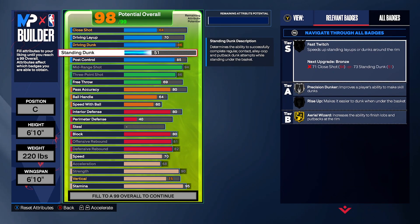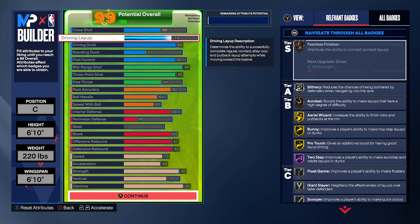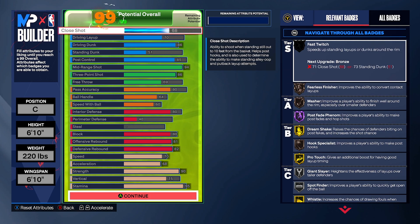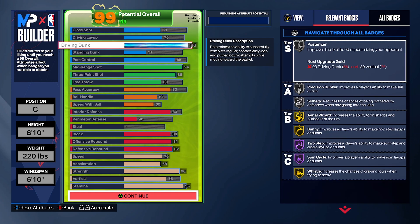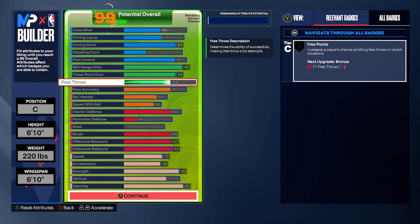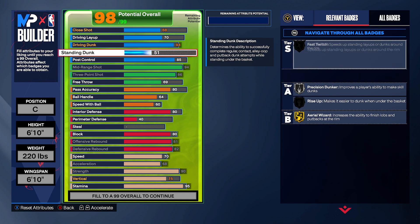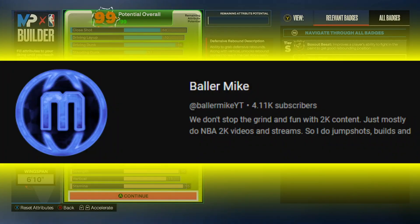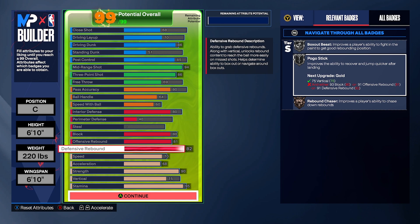Standing dunk isn't really necessary, so you can sacrifice it to upgrade driving layup, driving dunk, or close shot depending on your play style. If you're more of a post scorer you'll want standing dunk; if you're a close-shot build you'll want more close shot. Also, if you need free points, decrease standing dunk and put points into free throw depending on how you play. That driving dunk at 86 with decent vertical will get you contact dunk animations and some clips. Don't forget to like and subscribe — we're on the way to 5K!